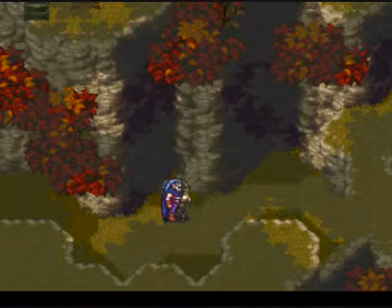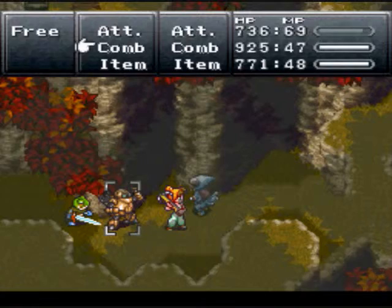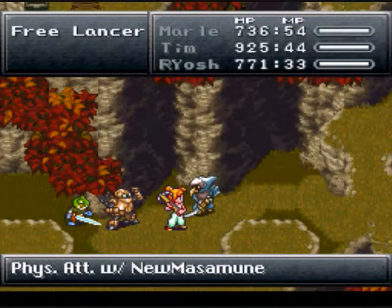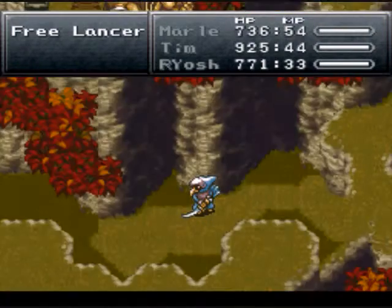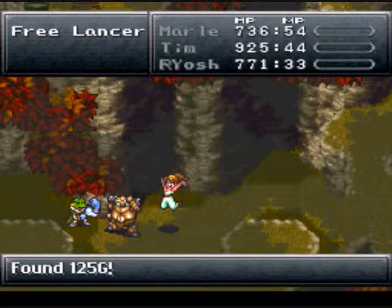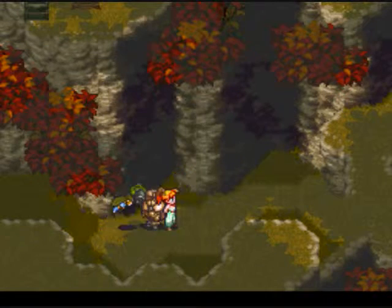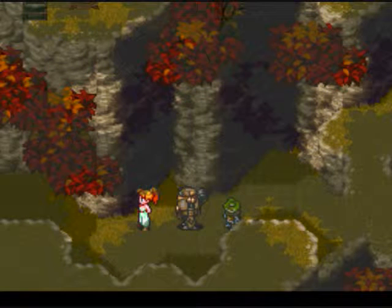Let's see if I can get another one going. I'm gonna try Grand Dream - see if this works. Oh yeah, this is the one that we got with the Gold Rock. It's Marl's Life 2, Frog's Frog Squash, and Robo's Heal Beam. I have no idea - I guess it's supposed to up your damage when your health is low or something? I don't know. Anyways, that's all I'm gonna be showing for now.